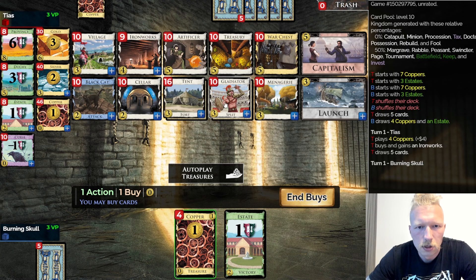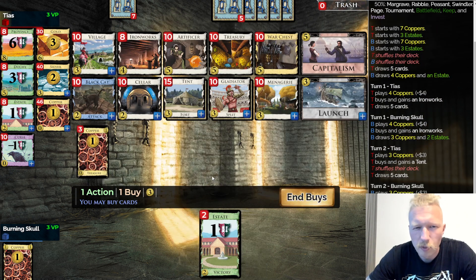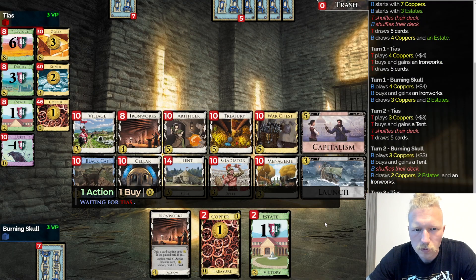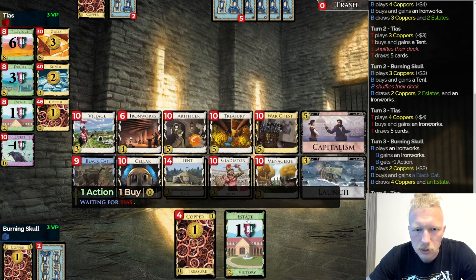We don't have any trash in here, so getting Menagerie to work might not be so straightforward. But we do have a lot of discarding — like Artificer and Seller — and also a lot of draw. Garrison and Black Cat's Launch is also a Menagerie enabler. Ironworks, probably Gladiator to go with that, or maybe a Tent — Tent might be better because you want some control over this pile. Let's go with that. I want a second Ironworks and I'll go with the Black Cat.